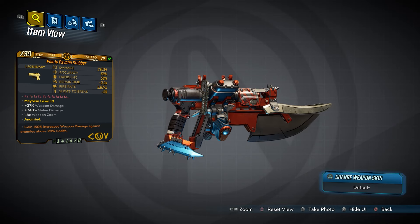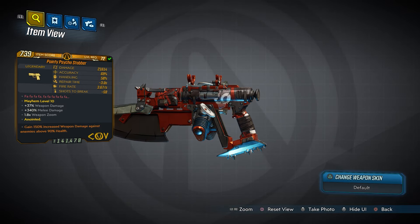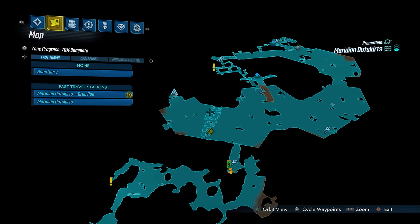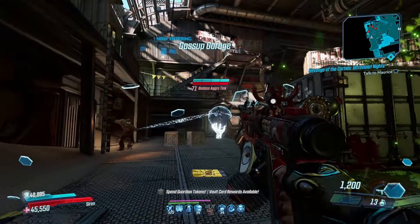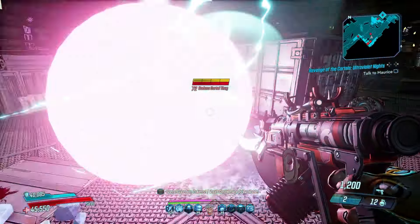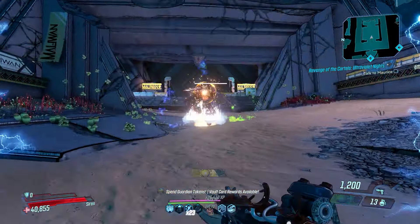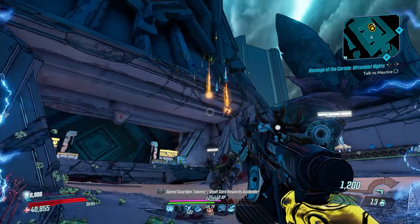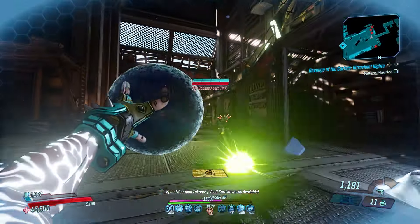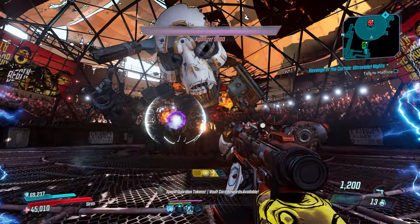For pistols, the Psycho Stabber is made for the Siren. This one can only drop from Bortman Nates in the Meridian Outskirts. The Psycho Stabber gives your enemies a hard time whenever you shank them with it, thanks to its massive boost to melee damage — providing a potential 340% increase. With it in your hands, Amara's punching power will grow to new highs, enabling her to do absolutely ridiculous things.